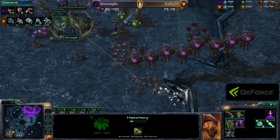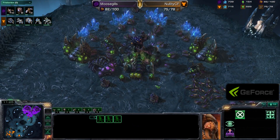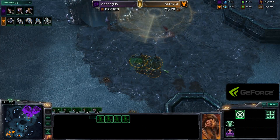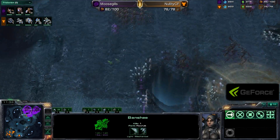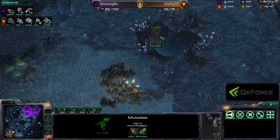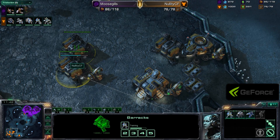A couple of Marines had to do a little bit of cleanup in that mining line, but now that it has been completely defended, Nellity is moving out. Moosegills is just making Zerglings and Mutalisks trying to get up enough to be able to defend. These Sporecrawlers are not in the best position. And there's the Scan — he's going to be picking off the Creep tumors. Very nice Scan, but he needs to be careful about the Mutalisk positioning as they take a few free hits.